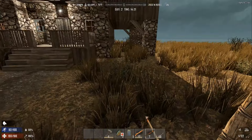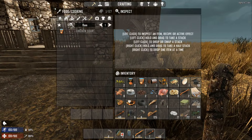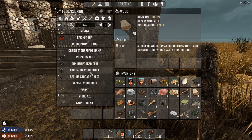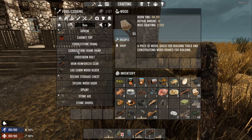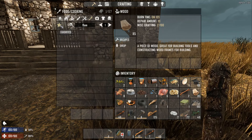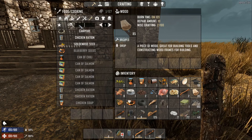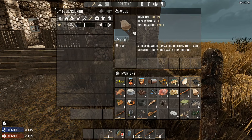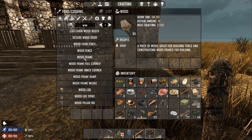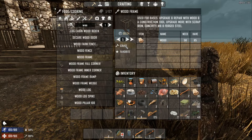Rather than bashing the door in I can use frames - but I don't have any frames. How did that happen? I must have used them all up and not made any more. Let me find wood frames in my favorites... how many can I make? Only eight - well let's make like five, that should be enough.